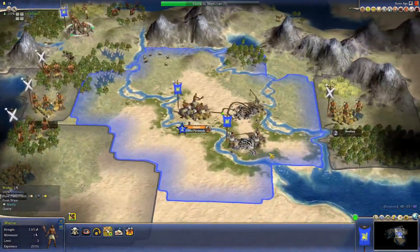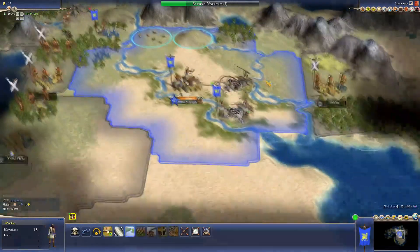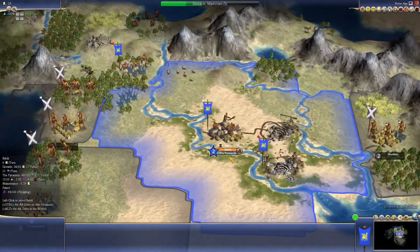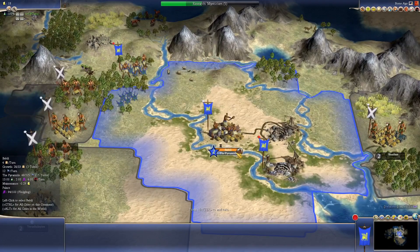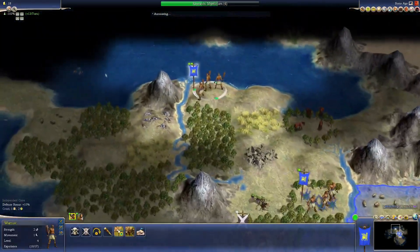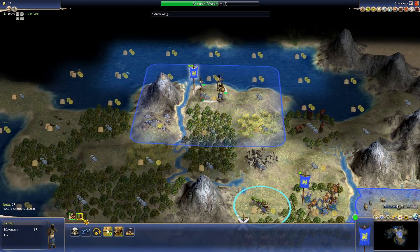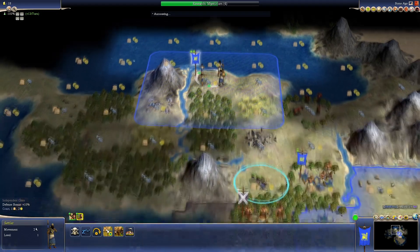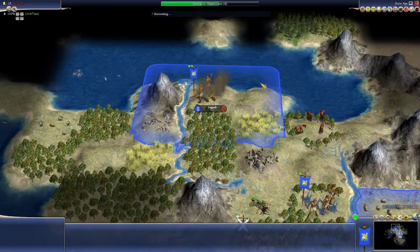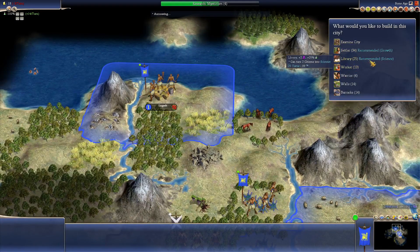Let's send this warrior down near Babylon. Our other quarry is ready — that'll really help with the Pyramids. Already 15 turns for the Pyramids; that's pretty good, I think we'll get them before Egypt. Let's create our city — Lagash, city of Lagash, though of course not located in this exact historical location.